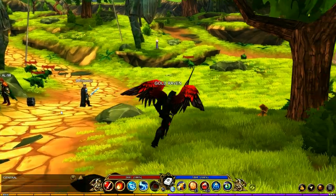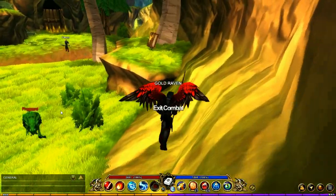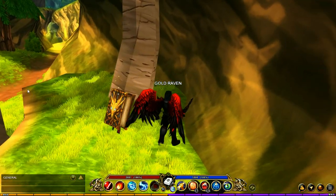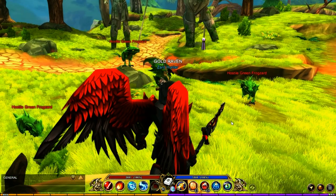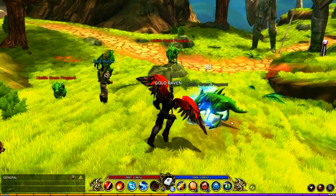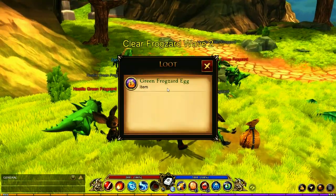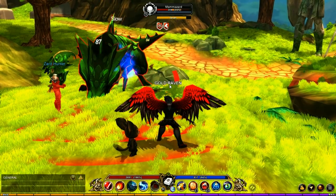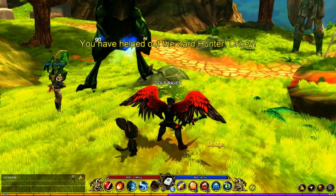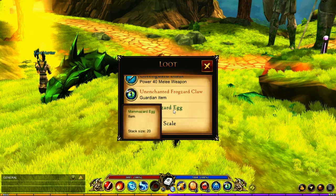If you're having a hard time getting the green Frogzard egg, you could head right over to this challenge book. In this challenge book you're going to be needing the Mamazard egg anyway, so you can kill two birds with one stone — killing the Frogzards in here gives a chance of dropping the green Frogzard egg, and the boss has a chance of dropping the Mamazard egg. The drop rate of the Mamazard egg is pretty low, so it's going to take you several tries.